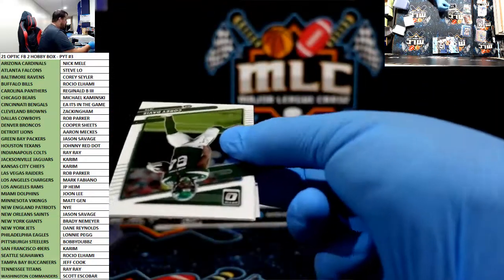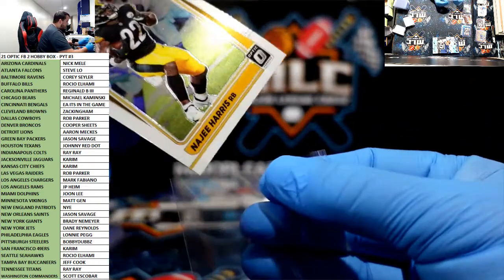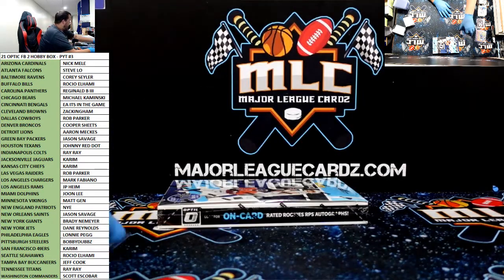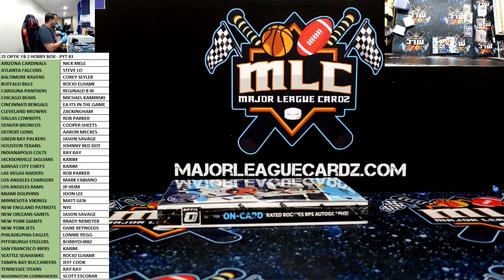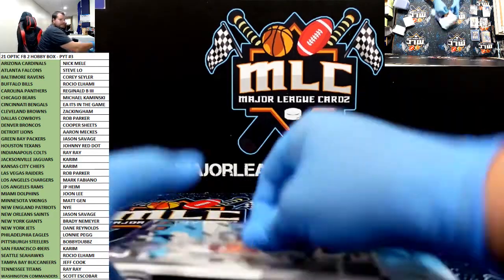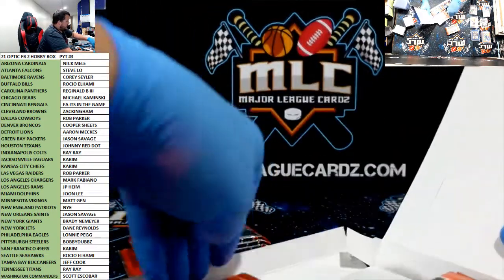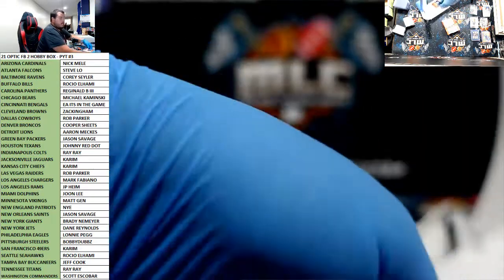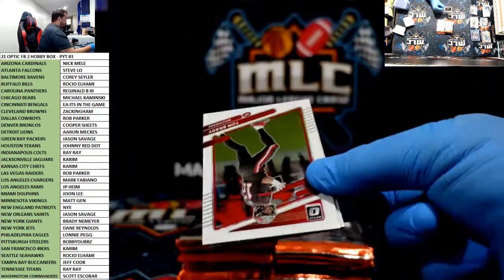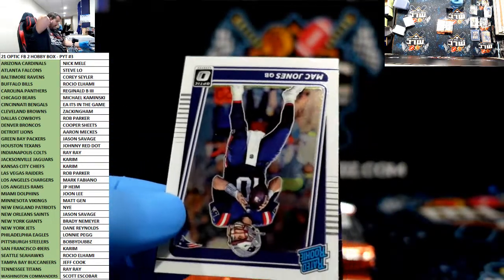A lot of short-printed inserts in this. Najee. Solid start, very solid start. Box number two. TB12. TB12. Mac Daddy. Oh, I think I see a Black Pandora — let's go!